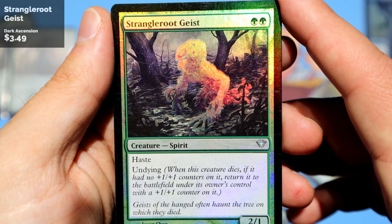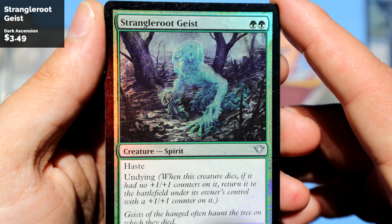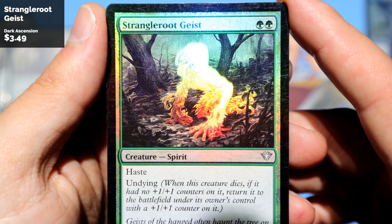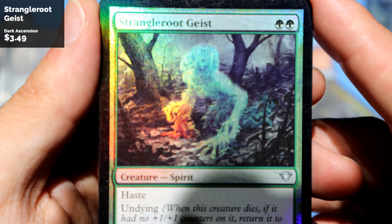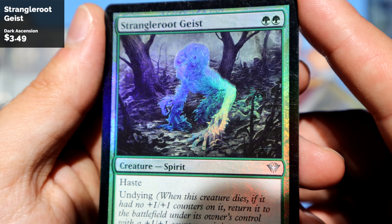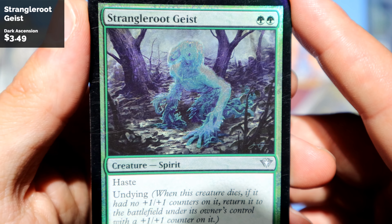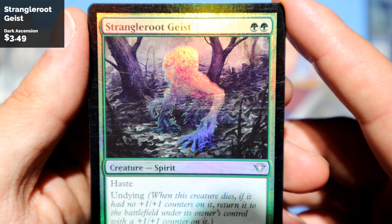Up next, Strangled Root Geist — very cool. I like how the Geist is completely foiled and the trees are not. This one's particularly scratched up, but that's okay, it's only an uncommon. Looks kind of scary and weird.